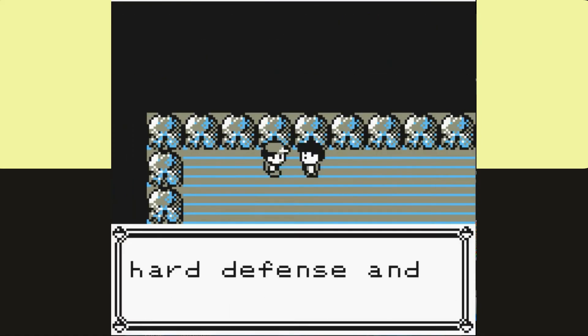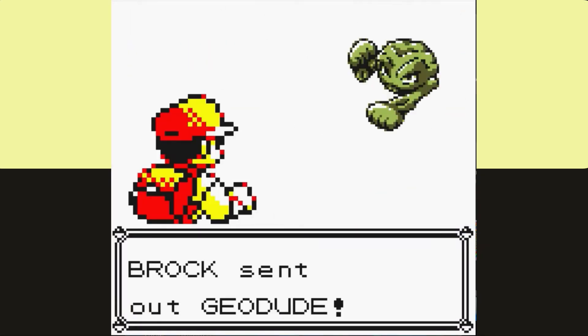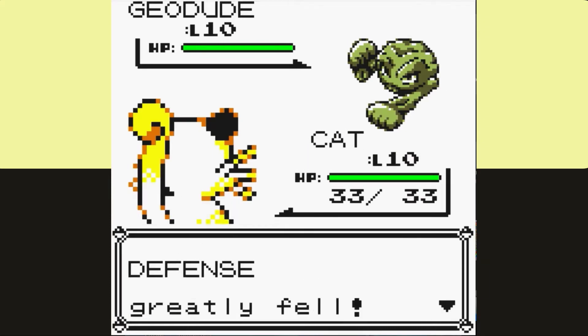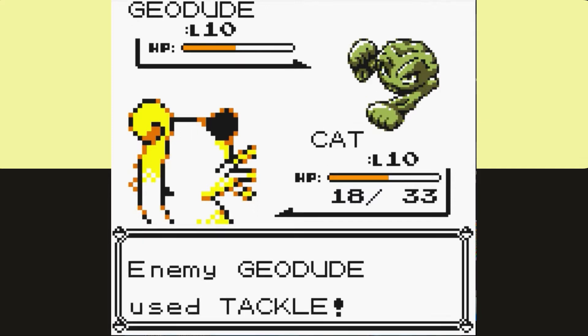We make it to Brock at Level 10, and I decide to see how we match up, since we have a pretty strong early game moveset and we've been doing pretty well in the early game. Thanks to Screech, we're able to lower Geodude and Onix's strong defense. Even though it can fail, which you do see here, it's not too bad. We can also get critical hits, which do less damage because of the way Gen 1 mechanics work, but you know, it gives and it takes away.